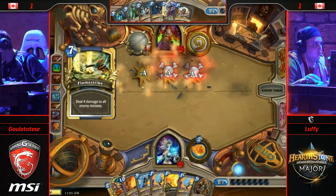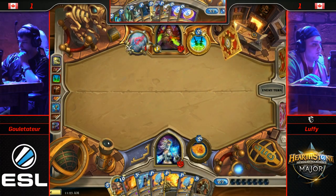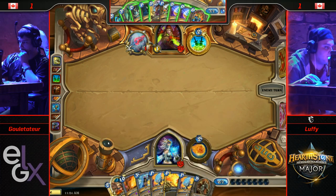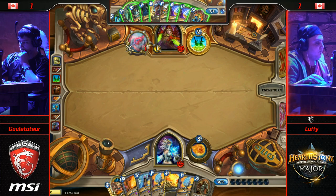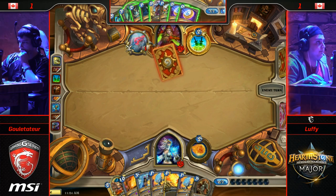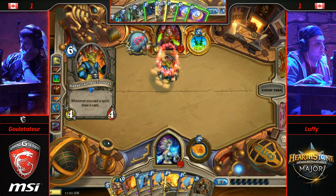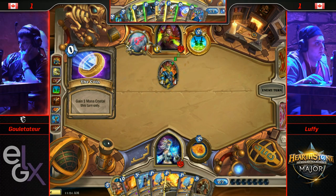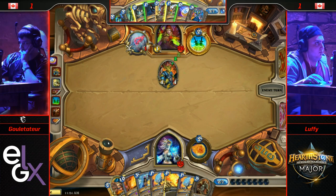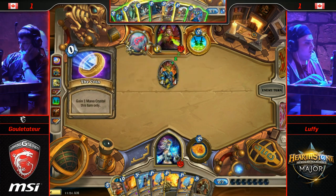That's a lot more viable now that Antique Healbot isn't a card. Flamestrike wiping up the whole board, but two coins for Gulettatur. And a Gadgetzan Auctioneer drawn. I'm feeling Team Auctioneer. We haven't really seen Auctioneer matter — the one Rogue game we've seen won so far was just straight killing them. It's going to matter quite a bit here — this is a lot of gas that Gulettatur is going to pick up, in addition to having the big Edwin.